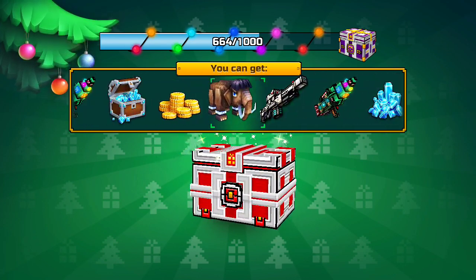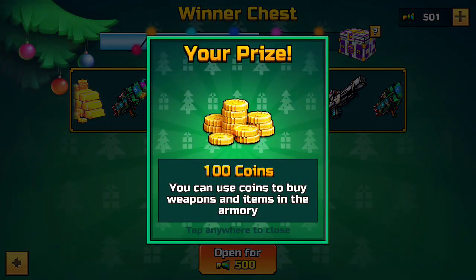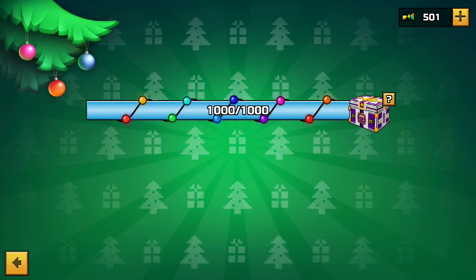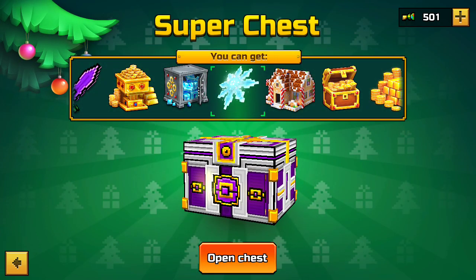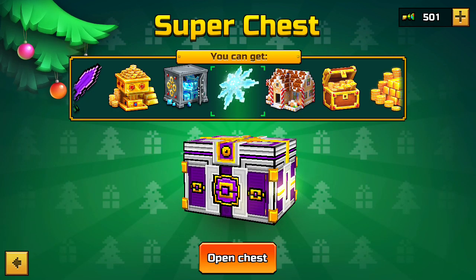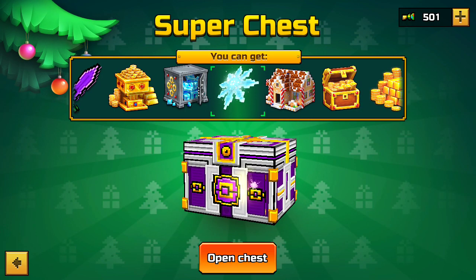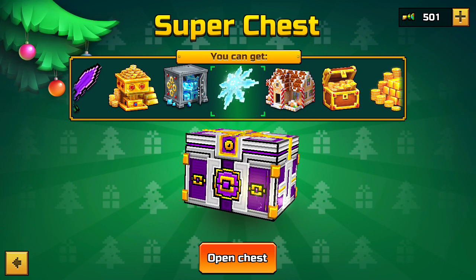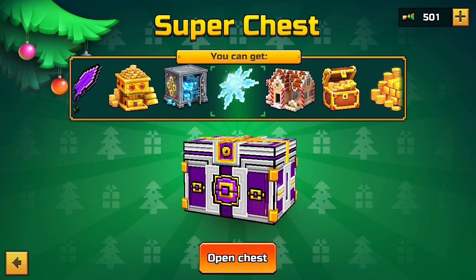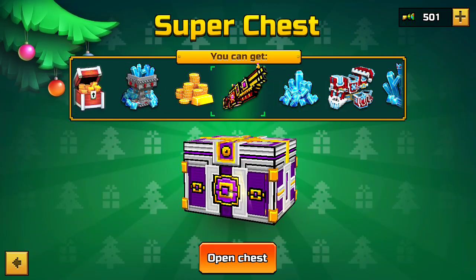I hate my life right now — RIP, that sucks. But now we open a super chest. You guys already know what I want: either 1000 gems or the sharp snowflake. The last two chest openings on the super chest I got the automatic decorator, which was good, and the Christmas tree, which was not so good.